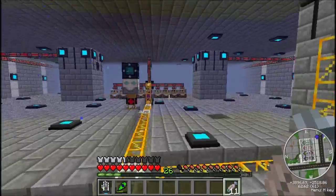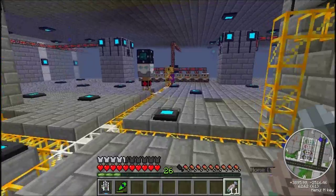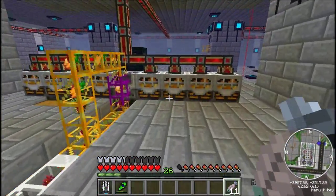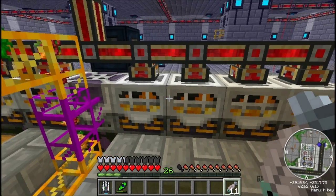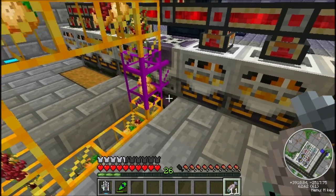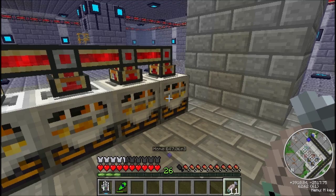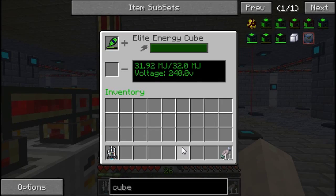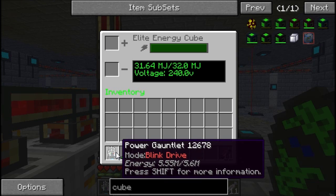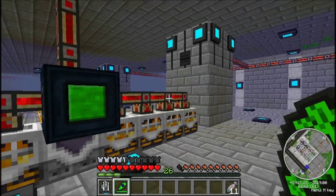That produces one — one of those feeds eight, and they each produce a nice steady electricity supply. One of these reactors feeds eight generators. I can stick my disassembler in here and it charges right up. And I can stick my blink drive in here and it charges right up. That works great.